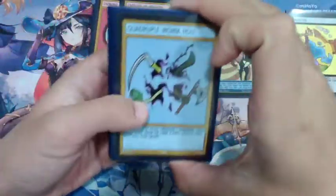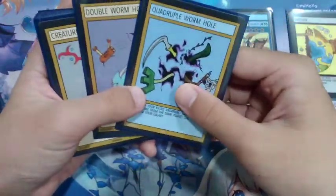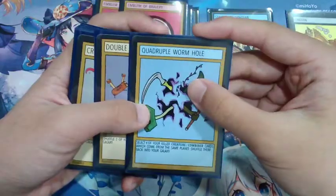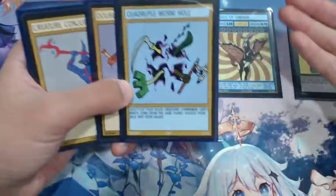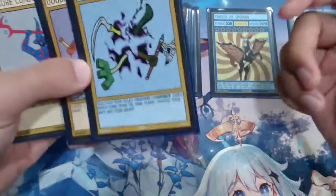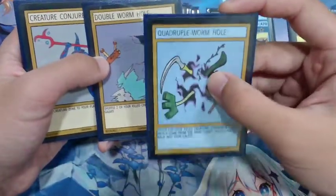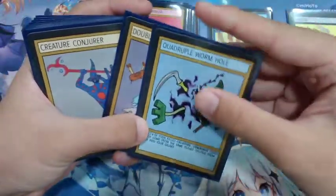Next we're running two copies of Quadruple Wormhole. You get one copy in the starter deck, so getting two starter decks lets you have two copies. It's a really good way to shuffle back all your Sindian creatures — basically everything here except Pelfam. You can shuffle back Stelius, you can even shuffle back the combiner, which is really strong. You're not only cycling your Utopanon Guard creatures but also shuffling back your combiner. If you don't have Quadruple Wormhole, you can replace it with Double Wormhole instead if you want to shuffle back your Pelfam as well.